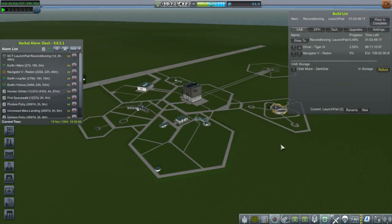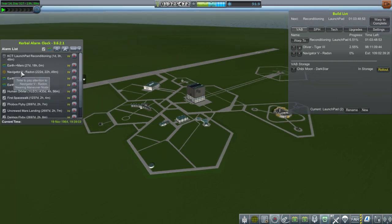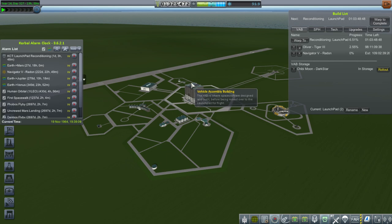Hello everyone and welcome back to my realism overhaul series in Kerbal Space Program 1.1.2. In this episode I just have one simple mission: get a Kerbal into space, have that Kerbal EVA, and then bring that Kerbal back down. After that I'll see if I can get something else done, but I'd have to assess the radon rocket. We do have the navigator on its way to Mars, but I have to wait to see when the next transfer window is and what other contracts we have.